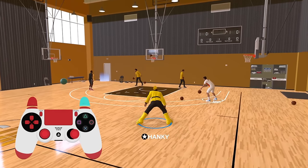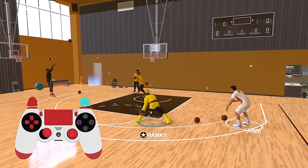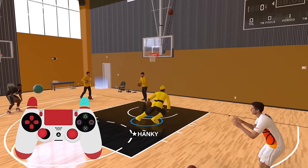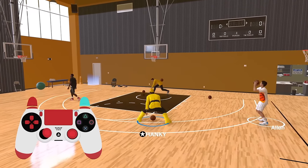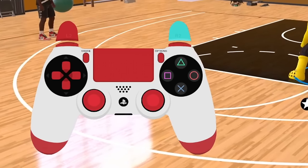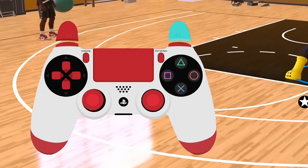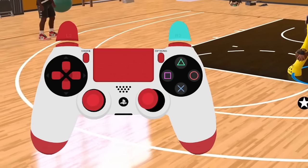The first move we can call the Crab Walk. Hold R2 the entire time. If you spam the move, you'll look like you're walking forwards like a crab. If the ball is in your right hand, hold R2 and flick the right stick directly to the left. Then immediately flick the left stick to the left — you have to do all of that extremely fast.